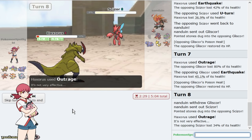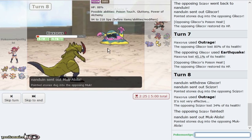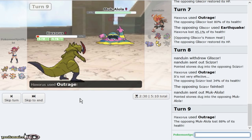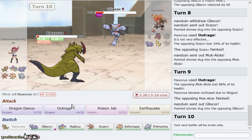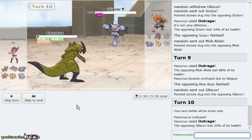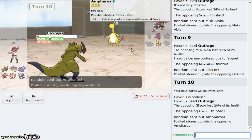He goes Scizor — that one is not going to take this either, not after the rocks. Look at Haxorus just breaking through! The funny thing is if his Alolan Muk doesn't have Shadow Sneak, Haxorus literally just broke through his entire team. We luckily got a nice matchup where my opponent's team was relatively slow. Somebody said I had to get a 6-0 sweep — if Haxorus keeps breaking through, I think I just win.